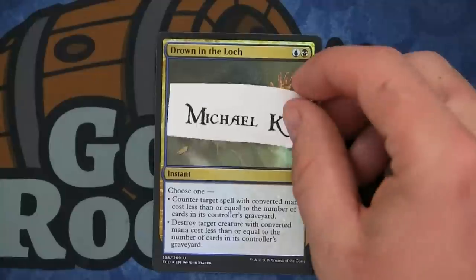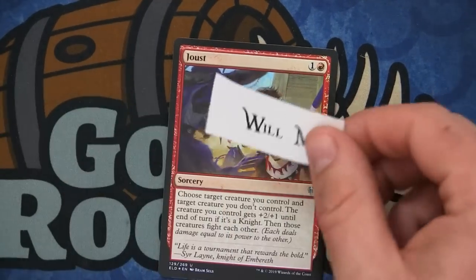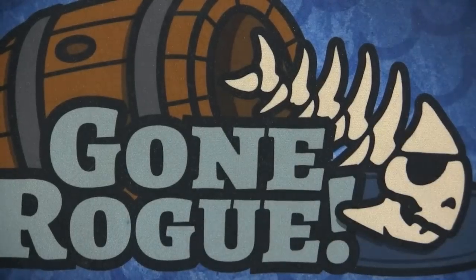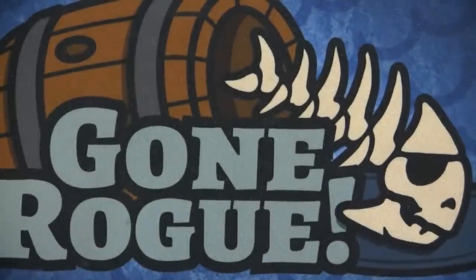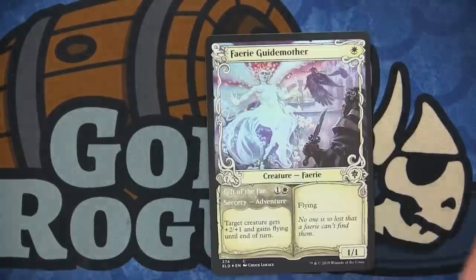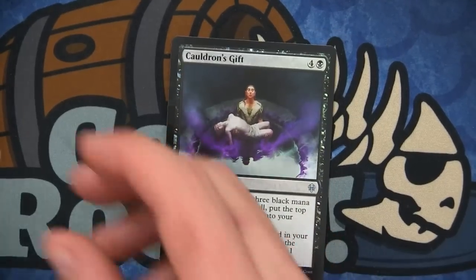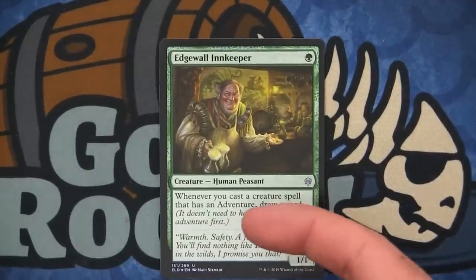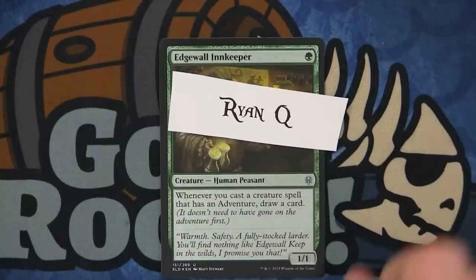This is the first Will — Will in Missouri — gets the Joust foil. Alex gets the Thorn Vale Treefolk — pretty good limited card. I actually saw a standard deck run that. Fairy Grandmother goes to Richard. Cauldron's Gift goes to Michael L. The Edgewall Innkeeper — really good card — this deck actually won the Star City Games tournament; the Green-White Adventures deck won the last big Star City Games event — goes to Ryan Q.